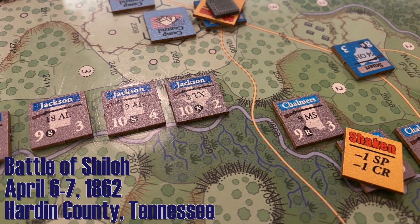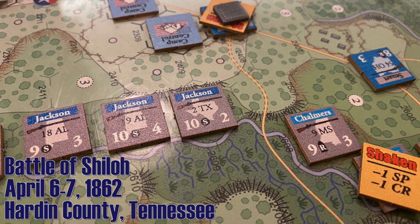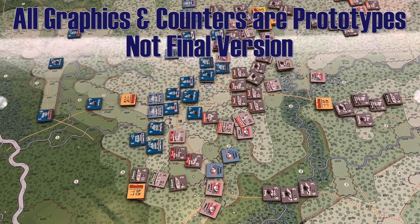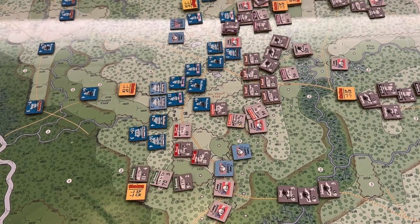This game is a regimental scale, moderate complexity, with very varied scenarios and turn lengths, covering the opening Confederate attack at Shiloh, the Union fallback, and then the Union holding on to Pittsburgh Landing, trying to keep the Confederates at bay until the Union reinforcements arrive.